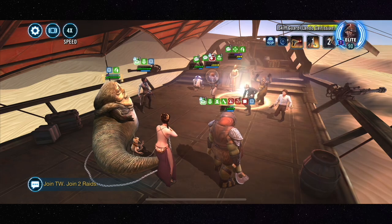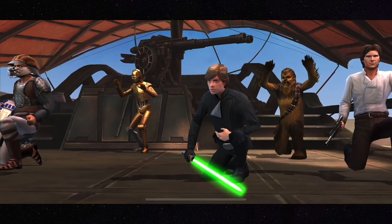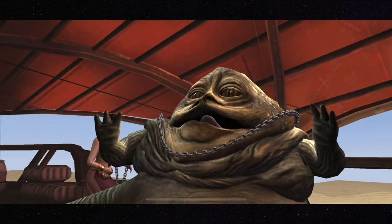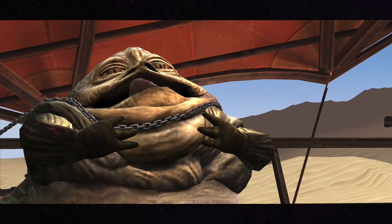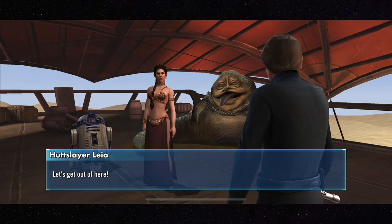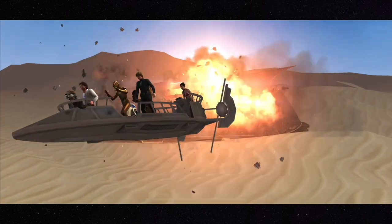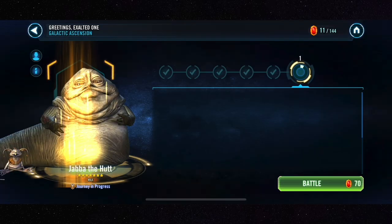Jabba's basic will call an assist from the weakest ally — that's normally Mob Enforcer, but if Gamguard takes enough hits he'll be assisting too. They're all down — but wait, sneak attack! Hutslayer ninja Leia from the back! You fell victim to one of the classic blunders. Anyway, that's round one. Never send your Gamguard and Mob Enforcer on a lunch break after the enemies bend the knee, because you never know what's going to happen.